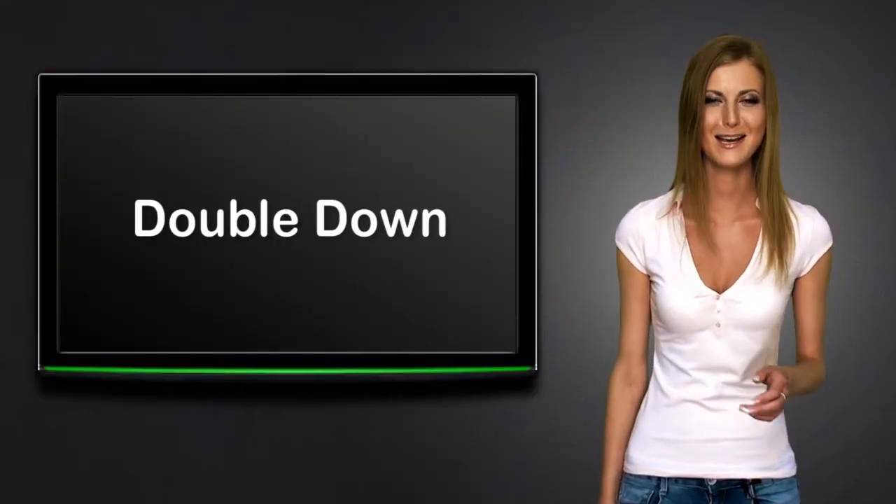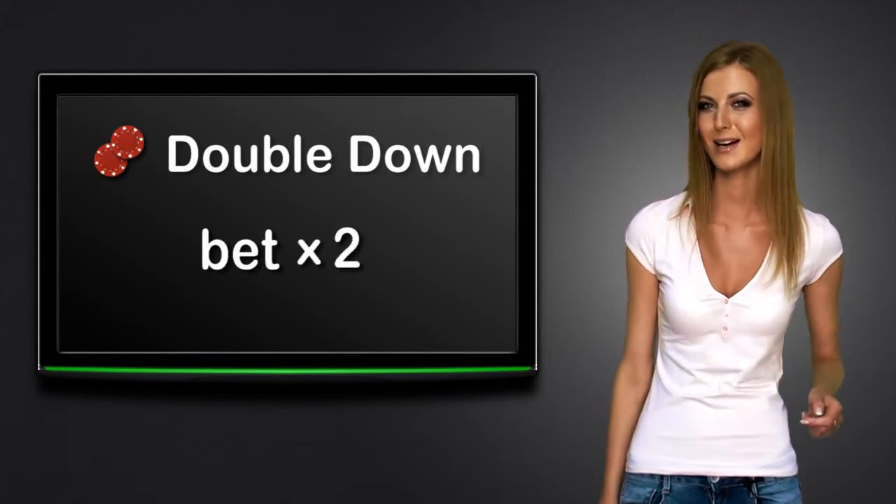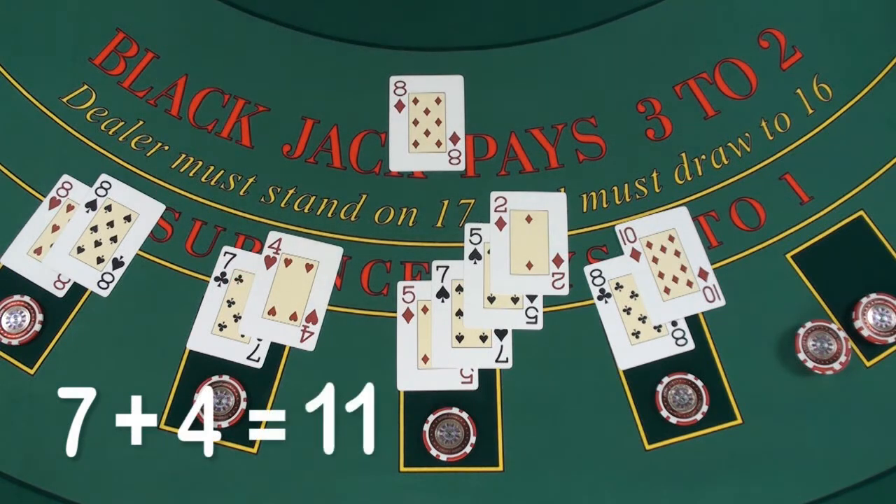The third option is to double down. This option automatically increases the bet twice, and deals only one more card. The player at the fourth seat has 11, and he decides to double down.